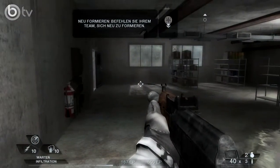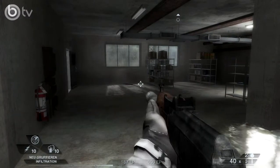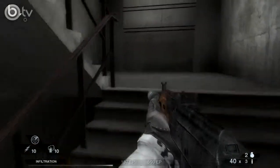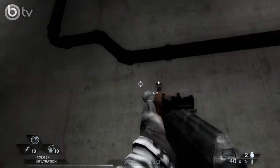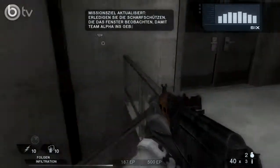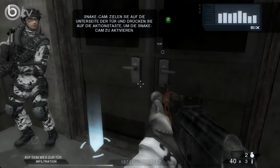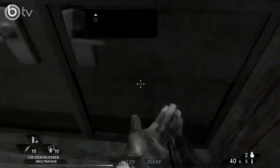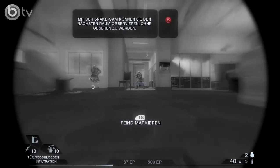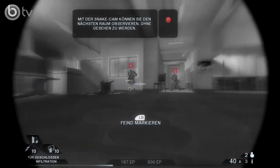Team neu formieren – mit dem Steuerkreuz Komm-zu-mir-Befehl. Dann folgen wir dem Pfeil und gehen nach oben. Wir werden von Scharfschützen niedergehalten. Nach vorne vorrücken, Eindringen vorbereiten. Das Team hochführen und raus hier, damit Alpha in das Gebäude eindringen kann. Mit LB kann man Feinde markieren. Erste Priorität, zweite Priorität.